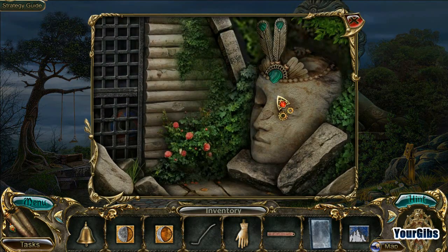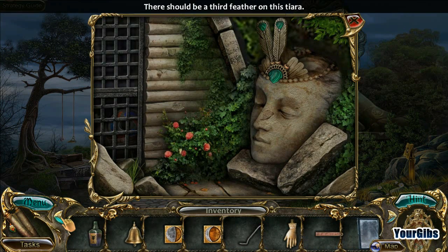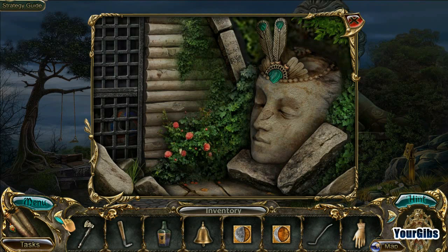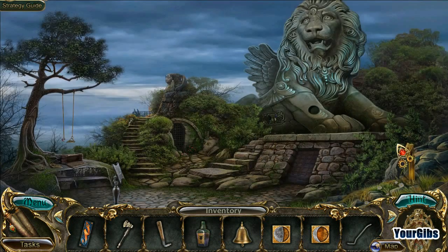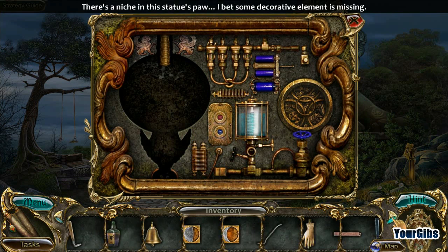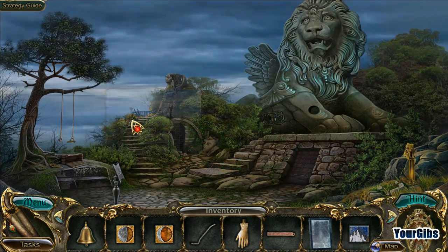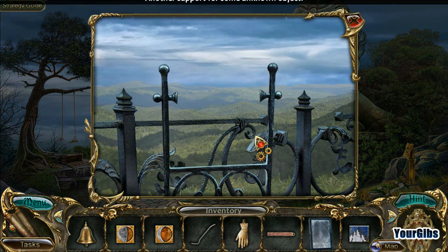What do we have here? A feather - I don't think I have a feather. Nope. Do I have anything for here? I didn't even know this was a thing.